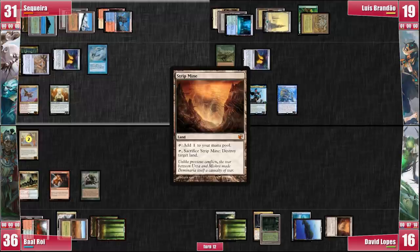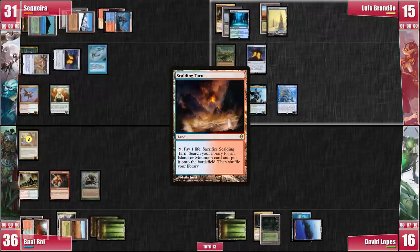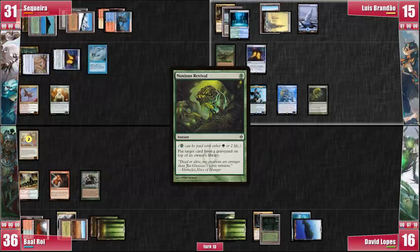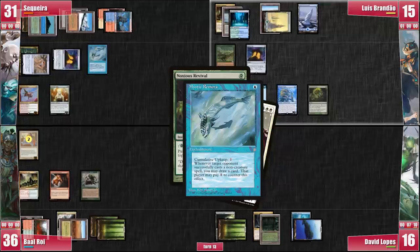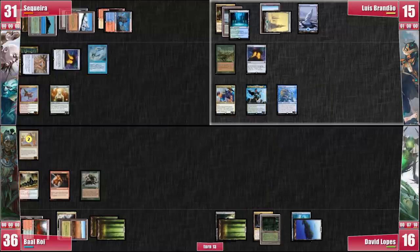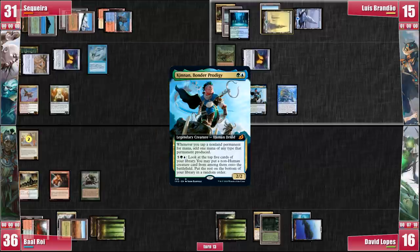Still on my end step, David uses his Strip Mine on Luis's Cradle. On his upkeep, Luis takes three damage from Mana Crypt. He plays Sculling Tarn, cracking it for a basic Island. He then pays one green mana to cast Noxious Revival targeting his Elesh Norn, letting me draw a card off Remora. I cry out in panic — I really don't need that Elesh Norn on the battlefield right now. However, the Noxious Revival resolves and Luis activates the Kinnan to cheat it onto the battlefield.